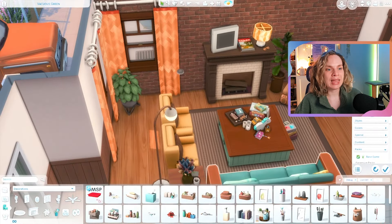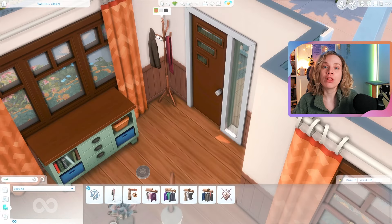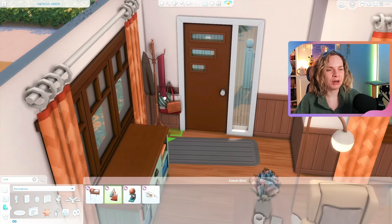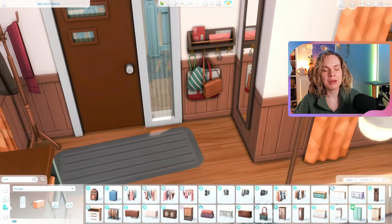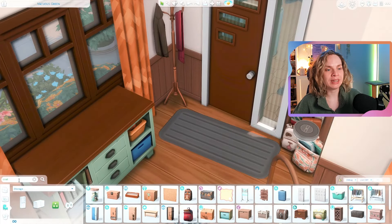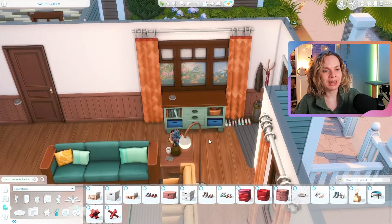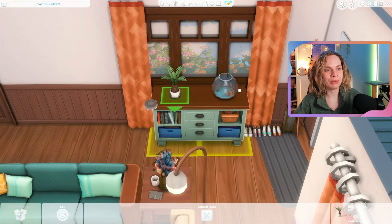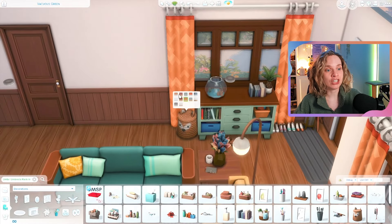This house has a family of four: two parents, a kid, and a toddler. It has two bedrooms total and the kid and toddler share a room. Their room is massive — I tried to separate it into two rooms but they would have been too narrow, so instead I divided it using a room divider. The front door leads straight into the living room space.